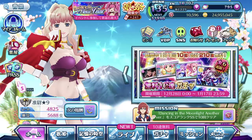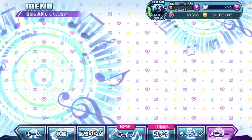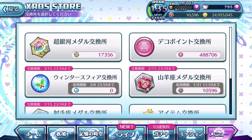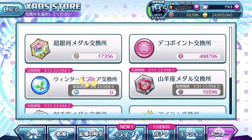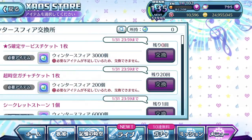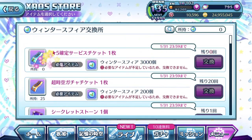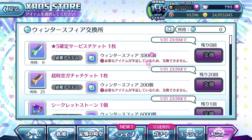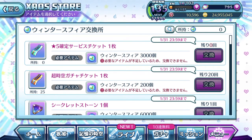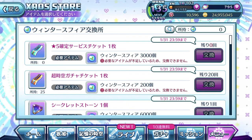Let's talk about the other stuff that was implemented recently in the last update — I never made an update video for it because that was during my hiatus from Uta Macross content. Inside the seasonal sphere store, there's an exchange available right now: with 3,000 winter spheres you can get a ticket for the 5-star guaranteed episode plate service gacha.